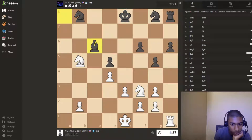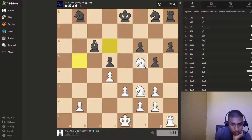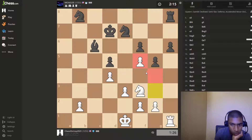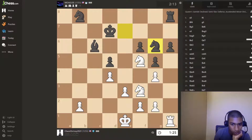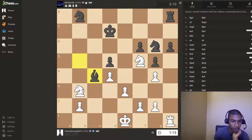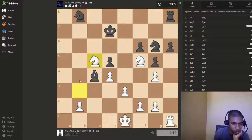Okay, now let's at least try to get this in. Now I'm just down, like, a piece — clean, like no compensation whatsoever, except one pawn, which is not compensation for one piece. So let's actually try to activate our knights here. This dude's just moving his bishops back and forth.